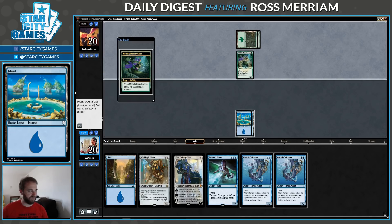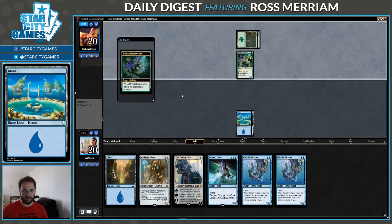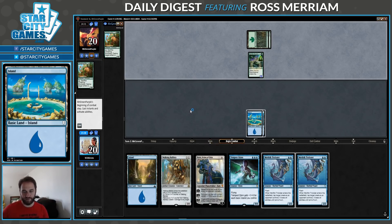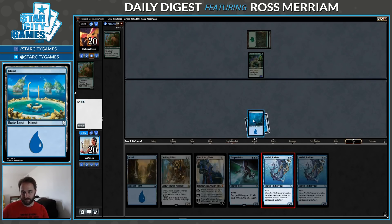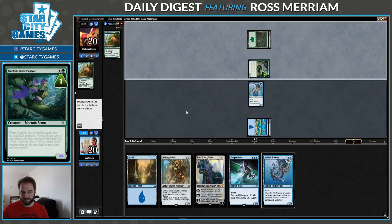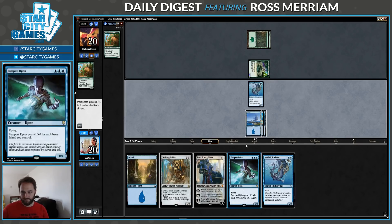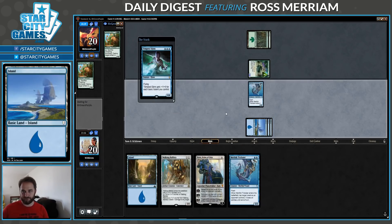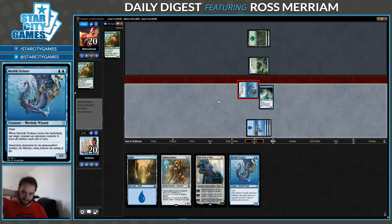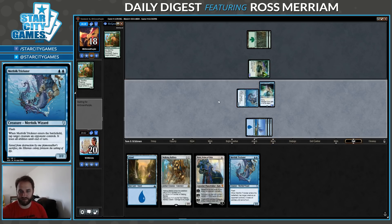Maybe I have some bounce spells — I have Mana Leak, Blink of an Eye and Metallic Rebuke. I have Thrashing Brontodon. Let's see if they want to keep that one around. They probably think I'm a blue-white control deck, which I guess is okay for Brontodon, but they still bottom it. Play this Djinn, which will check the Branchwalker. If they attack, it will be suggestive of a Blossoming Defense in hand. So I can get in for two here before starting to get them in the air. They should have a tough time dealing with Tempest Djinn, which is nice.